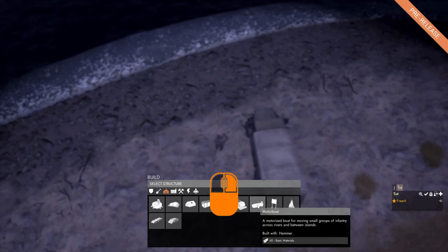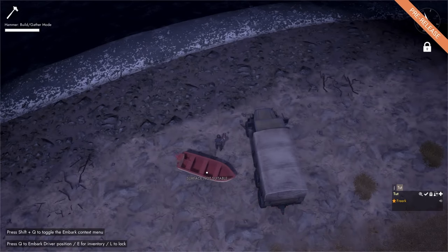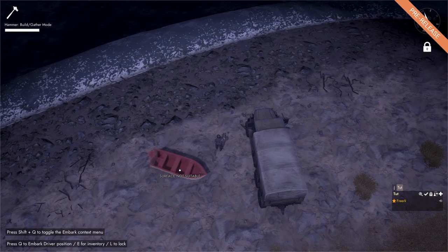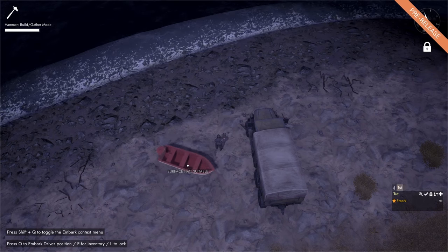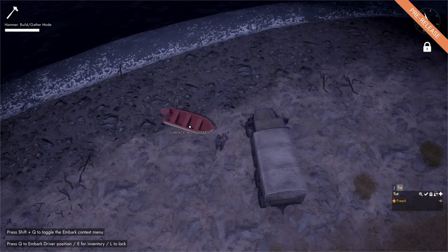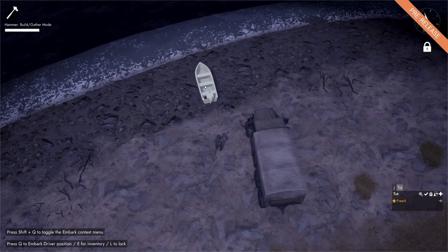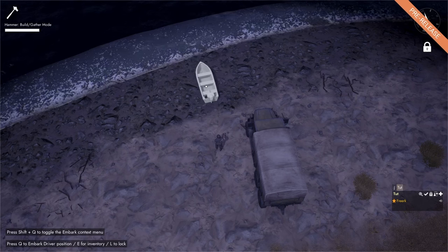To start building one we left click on the icon of the motorboat — that will put the blueprint underneath our mouse cursor. As we can see, if we try to place it here it says that the surface is not suitable. If we move however towards the beach, we can see that it is possible to place it here because it turns yellow.